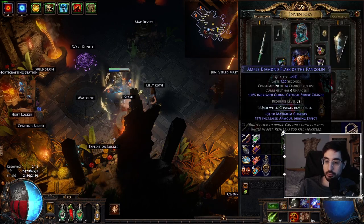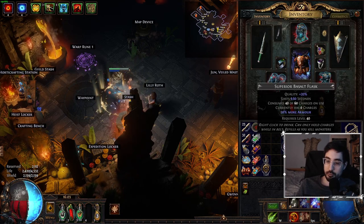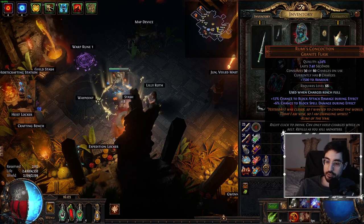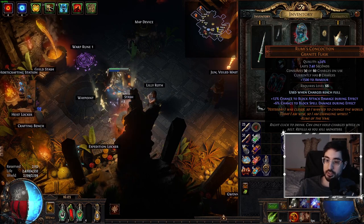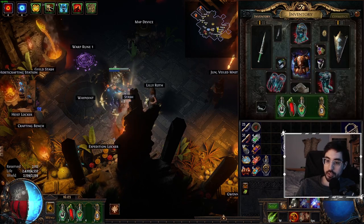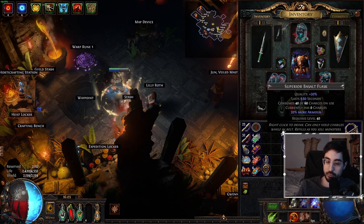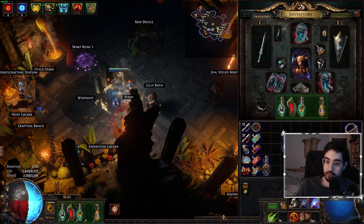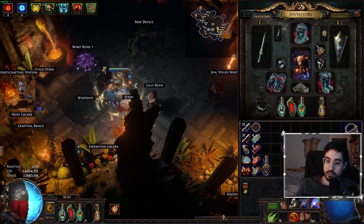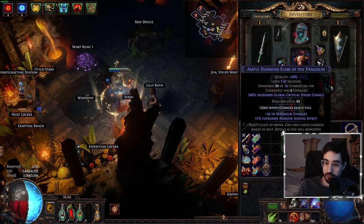Flasks play a really large role in improving armor as well. Rumi's is sort of a double value for us and is absolutely core, because Rumi's gives us flat armor — it's a granite flask base — but it also gives us attack block and spell block, so this is your best friend with Aegis Aurora. A Basalt Flask has the implicit 20% more armor, and since we're aiming to get a lot of armor, it will be very good value. The other flask mod we need would be the suffix: percentage increased armor during flask effect.